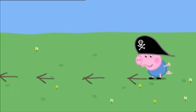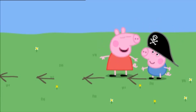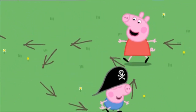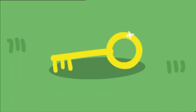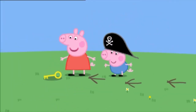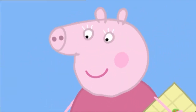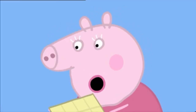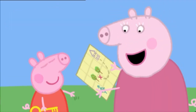George has found the second clue — sticks arranged in the shape of an arrow. They point the way, and Peppa and George follow the arrows. Soon Peppa spots a key: 'Look, George! A key!' Peppa has found the next clue. 'Well done, Peppa!' Now they just have to find the treasure chest that the key unlocks, but there aren't any more clues.